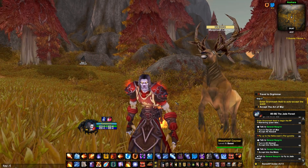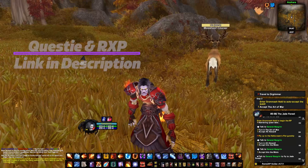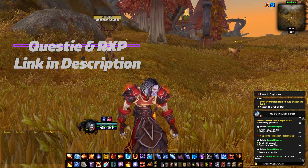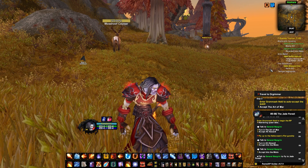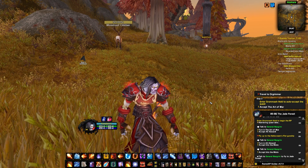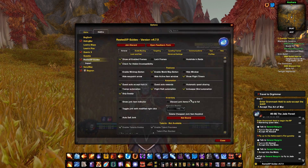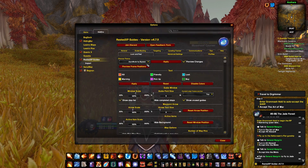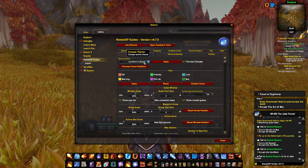We gotta do a reload just to make sure that we make it black again. This is the most important one. Then we move to the questing add-ons. We have Questy, the latest version installed, with Questy Tracker and all the things. And also we have RestedXP. Some of you asked in the past how do I make the RestedXP dark? It's easy — you go to Options, you go to Look and Feel, and you choose Dark Mode by Bypass here.